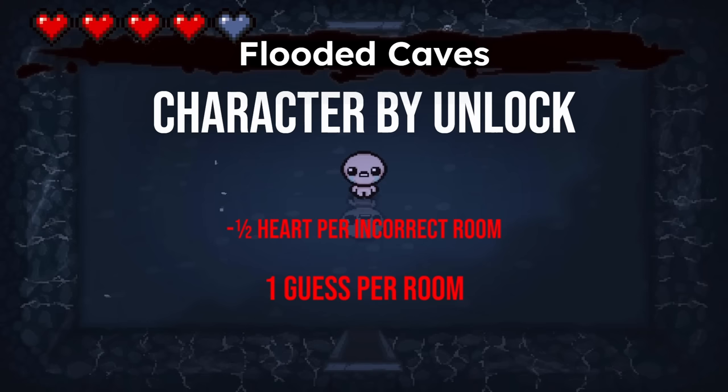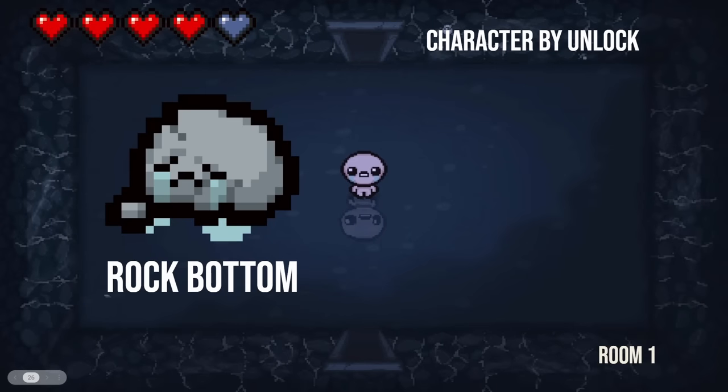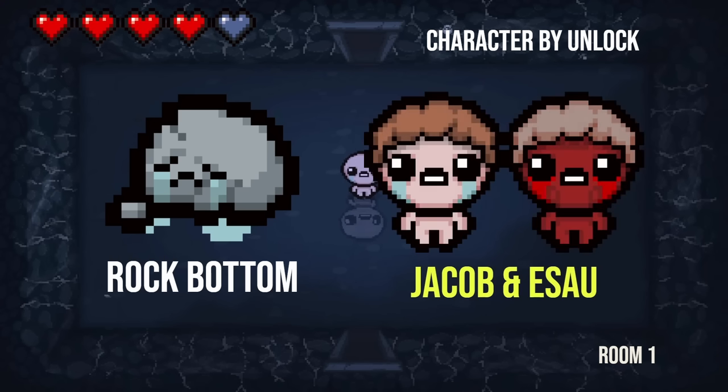I'm going to be showing you or telling you an item or something that happens whenever you unlock something, and you need to let me know what character gives me that unlock. I'm going to do so bad at this. I won't say I made it easy, but I think there are some gimmes in here. Well, first one up here — Rock Bottom. Who unlocks this item?